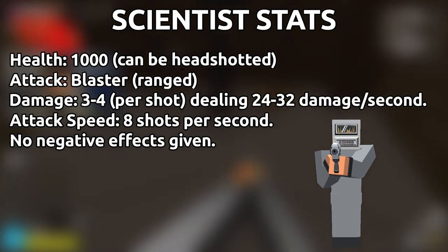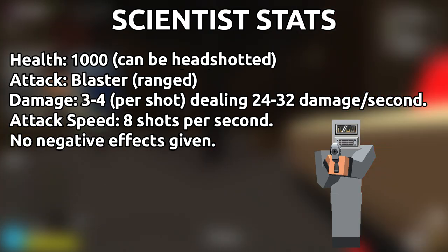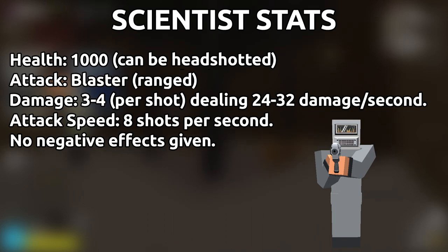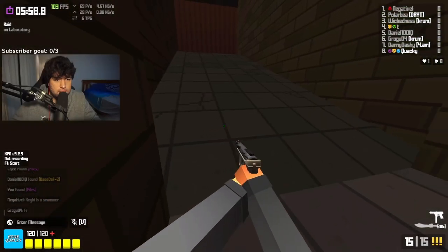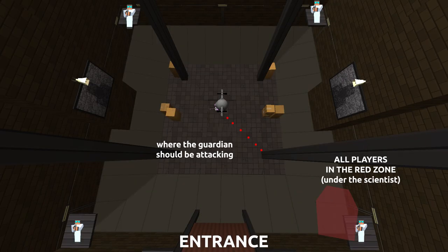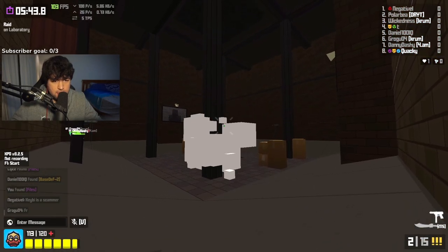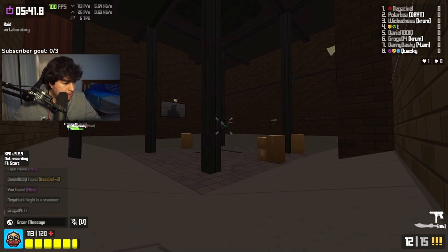The Guardian is also accompanied by 4 scientists. Each scientist has 1,000 health that takes headshot damage, along with a fast rate of fire blaster which deals 3-4 damage per shot at 8 shots per second, meaning each scientist can deal up to 24-32 damage per second. The most effective strategy is to position your entire team into the close right corner of the room, right underneath the scientist. Here, you will be out of line of sight of the scientists and the Guardian's missiles. Make sure your group all drop into the room at once, to avoid unnecessary splash damage from the missiles.